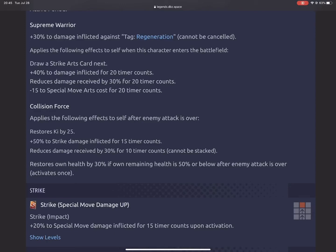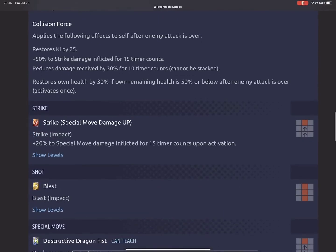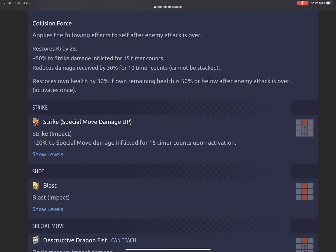His first unique ability, 'Supreme Warrior,' gives 30% damage inflicted against the Regeneration tag that cannot be canceled. When this character enters the battlefield, he draws a strike arts card next, gains plus 40% damage inflicted for 20 timer counts, reduces damage received by 30% for 20 timer counts, and minus 15 to special move arts cost for 20 timer counts. All these buffs when he enters last 20 timer counts — so minus 15 to special move arts cost, 30% damage reduction, and 40% damage inflicted.